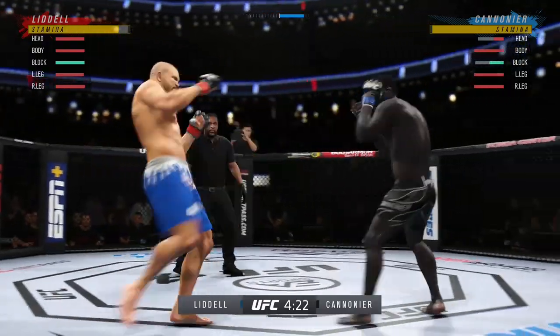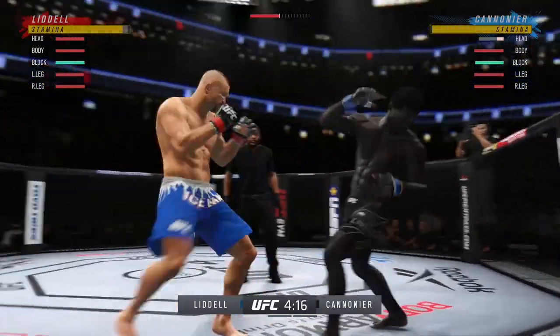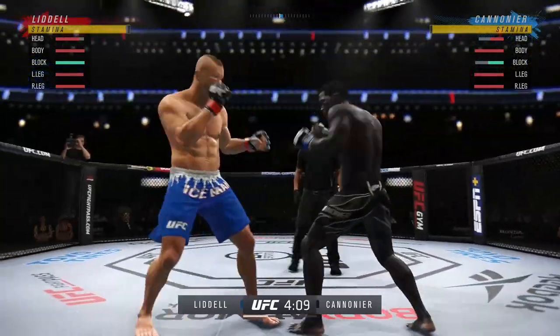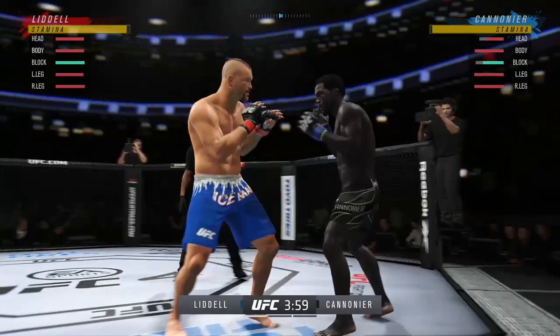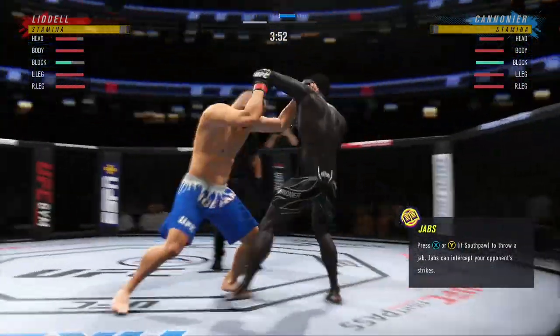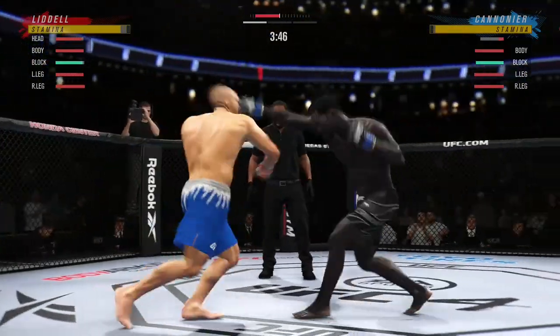Massive head kick there — we'll see if he can finish. Spinning back fist. Perhaps a sign of things to come as he lands a kick there. Nice kick landing by this gentleman. He's got it going now. Nice connection there. Another punch landing. Collar tie. Big head kick.